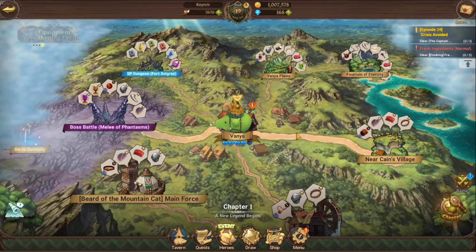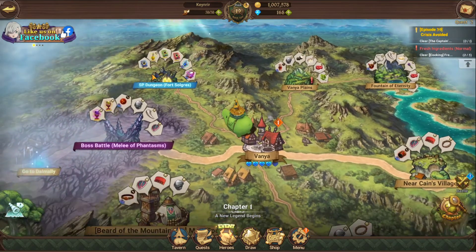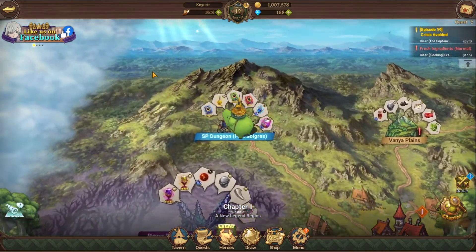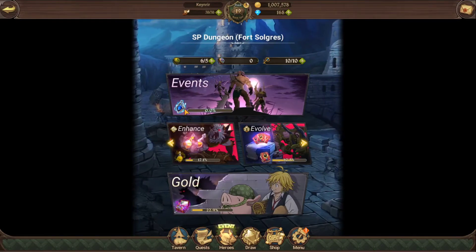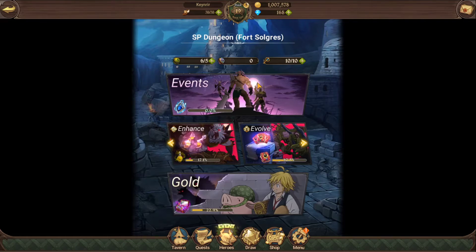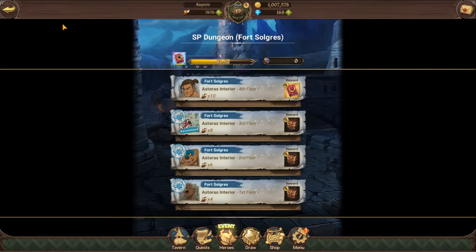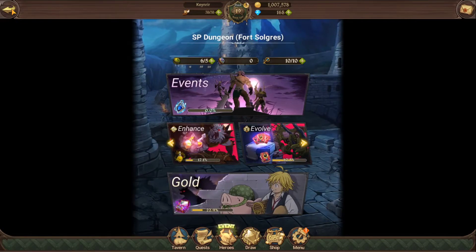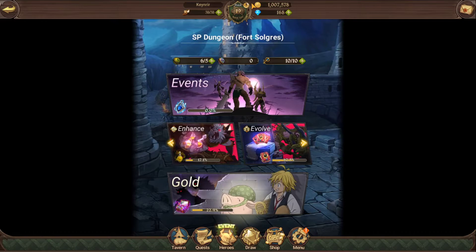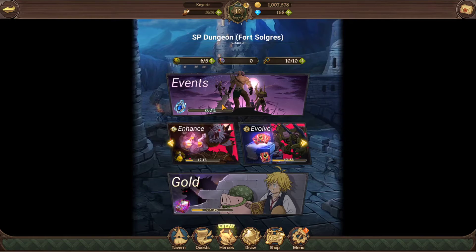Remember to focus on your dailies and spend a lot of time in Fort Solgris, because that's where you get all your materials for evolutions and awakenings. You need evolution pendants to take characters from SR to SSR and SSR to UR, enhancement potions to level them fast, and evolution materials to awaken characters. Make sure you do at least three dungeon runs a day — that's what the daily requires.